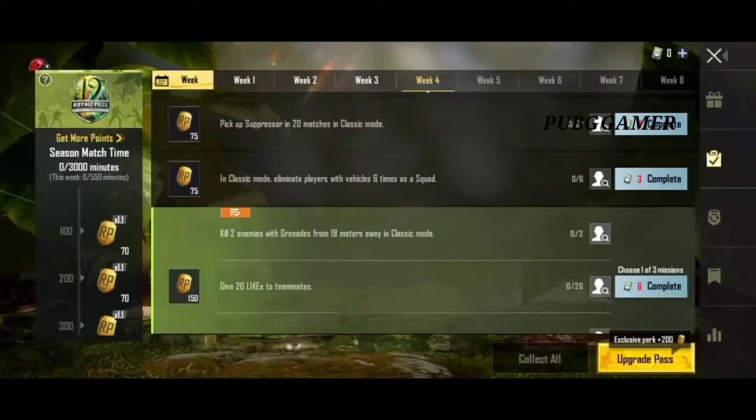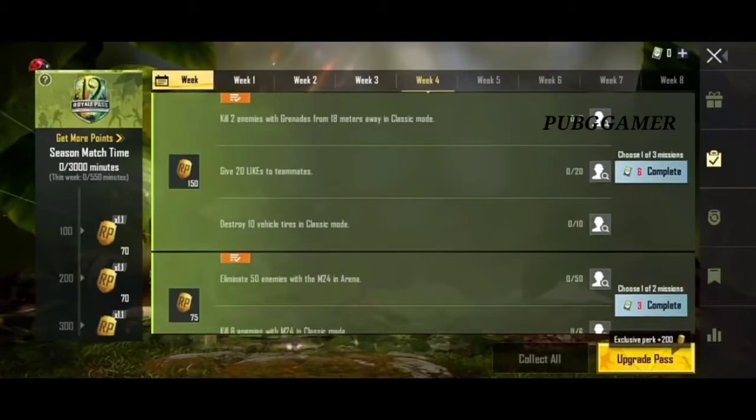In the last mission, eliminate players with a vehicle 6 times as a squad. The first mission is to kill 2 enemies with grenades from 18m away in classic mode. You have to kill some squad. In this mission, you get to the squad.